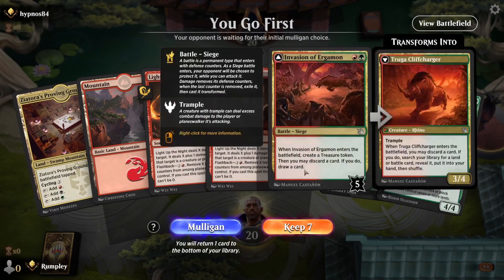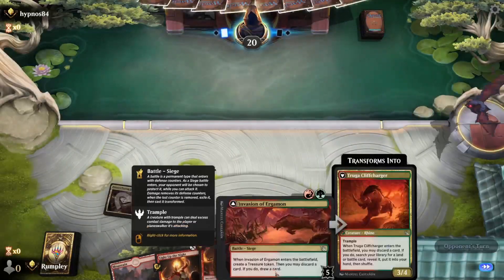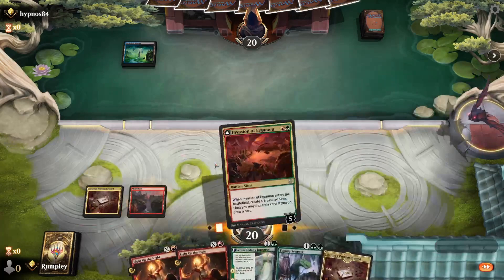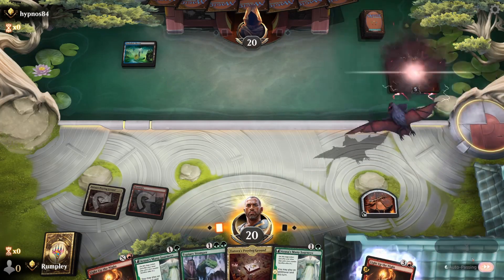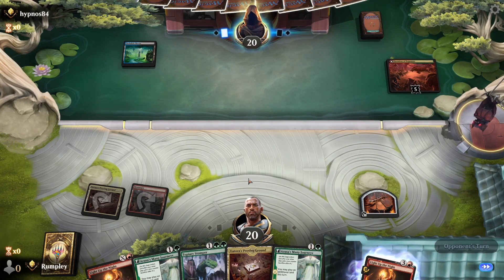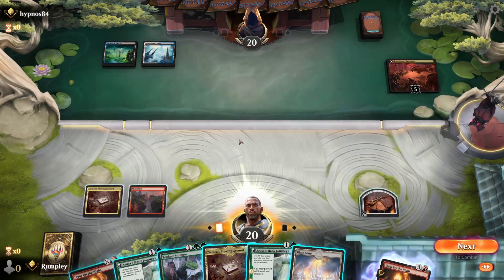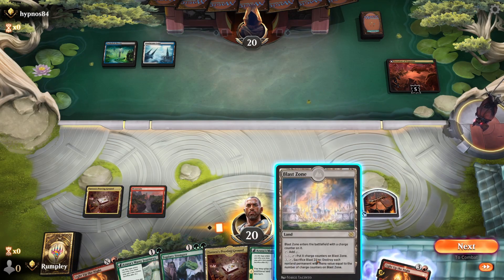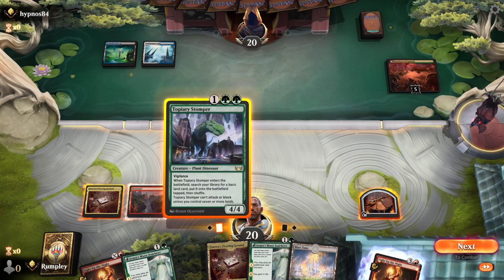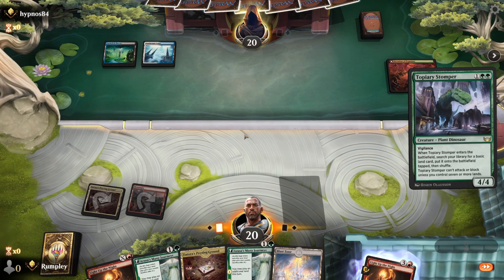Alright, we're going first. If we hit some land I think we'll be fine. Play this Invasion next turn and try to cycle Light Up the Night for something. Opponent is doing some Esper nonsense over there. I gotta use the green from the treasure. I'll attempt to cast this — if they draw a counter out of it for a ramp spell, I think we're fine with that. Play the Proving Ground, pass the turn.